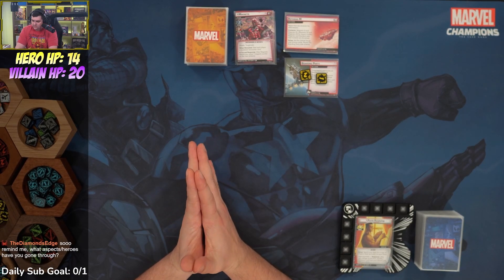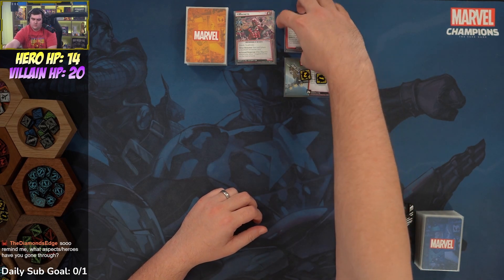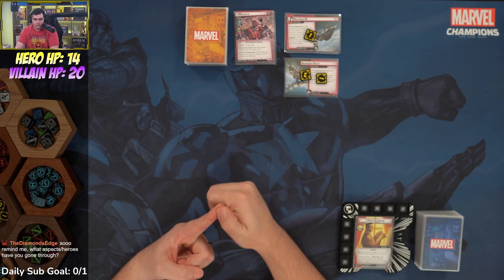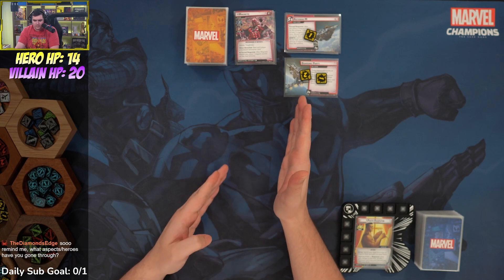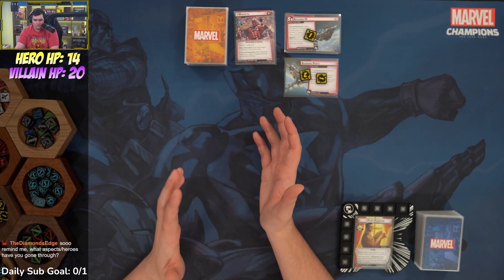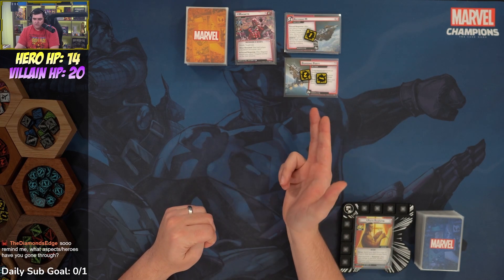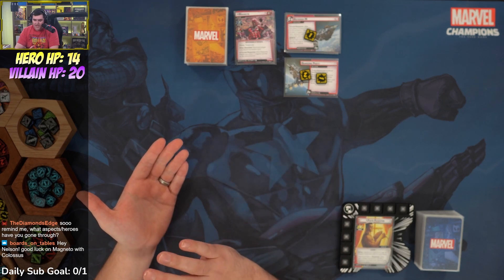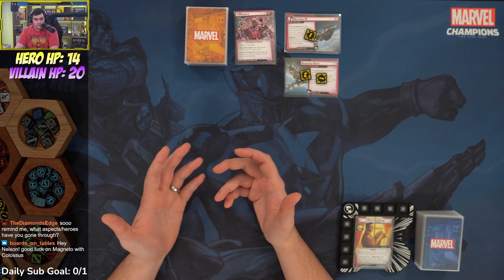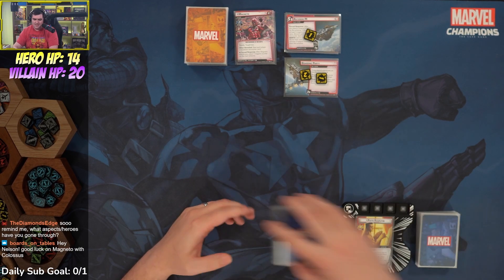We set the Orbital Decay side scheme out of play and reveal Boarding Party. A couple of rules clarifications since the last Magneto challenge: they clarified that you remove counters before you resolve the card, even though it's worded incorrectly. Also, any counters that remain on the main scheme after you flip get removed — so if you have two counters on Asteroid M and you flip, those two counters are removed.